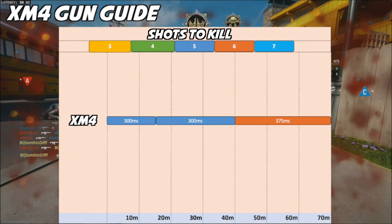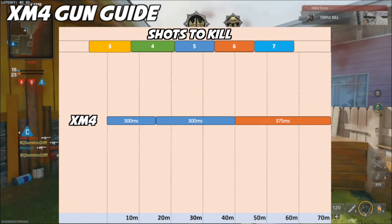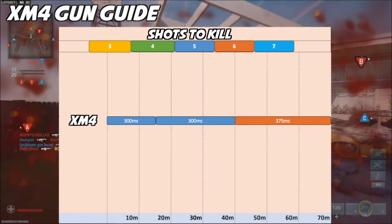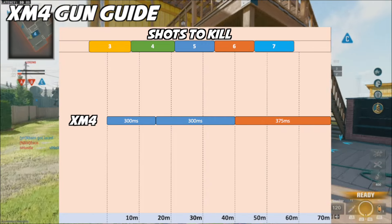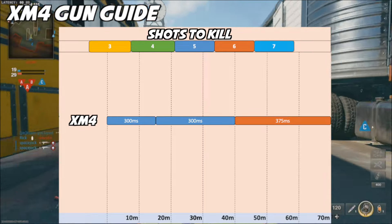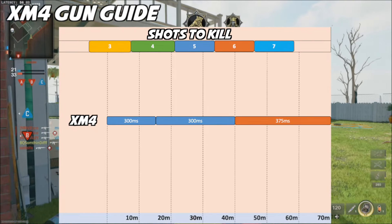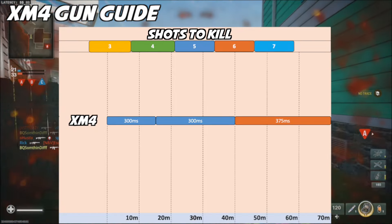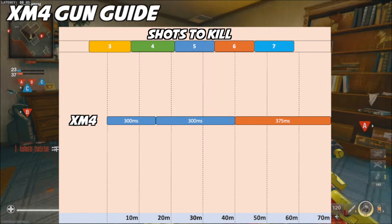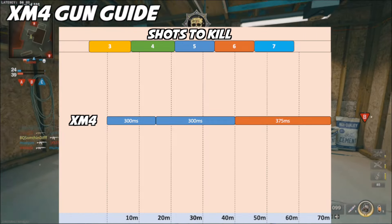If we look at our time to kill chart, we can clearly see that the XM4 has a 300 millisecond time to kill at its effective range of 0 to 16.6 meters, and its effective mid-range between 16.6 and 40.6 meters will also be a 5 bullet kill. The XM4 will have one of the faster time to kills up to that 40.6 meter range when comparing to the other assault rifles. Even at its beyond effective range, it's incredibly good — at ranges beyond 40.6 meters, the XM4 will have a time to kill of 375 milliseconds and will be a 6 bullet kill, which is the second lowest time to kill of the assault rifles at this range, making it probably the best choice in the assault rifle category overall.